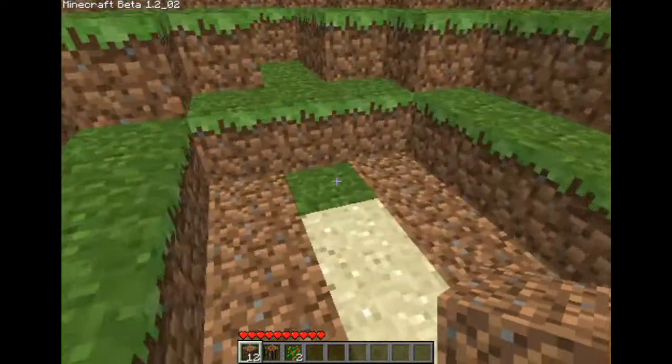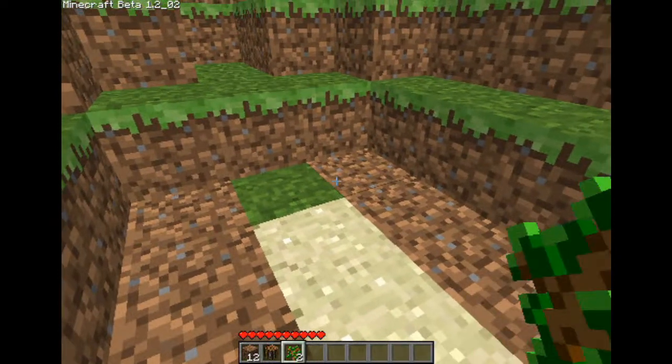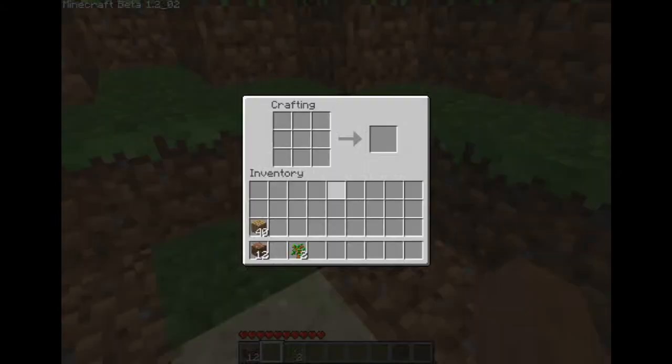The crafting table is basically the foundation of what you build your house around, because that's how you build your tools — you right-click on it. In Minecraft, the way it's set up, you wanna draw out your object. So I put two wood like one on top of another and it draws out a stick. I go ahead and make a T-shape, which actually makes a pickaxe, but then I decided to switch it back to a shovel.